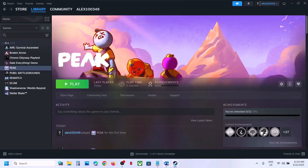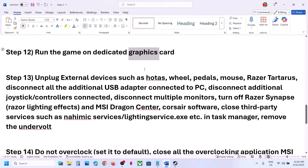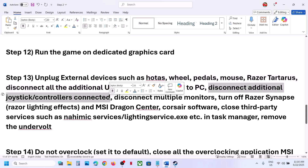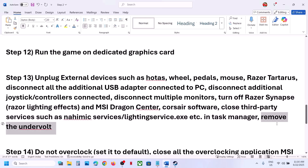The next step is to unplug all external devices from your computer — devices like HOTAS, wheels, pedals, USB adapters, extra controllers. Also disconnect additional monitors and try launching on a single monitor. Close any third-party services or applications running in the background, and if you have overclocked your computer remove the overclock and launch the game.